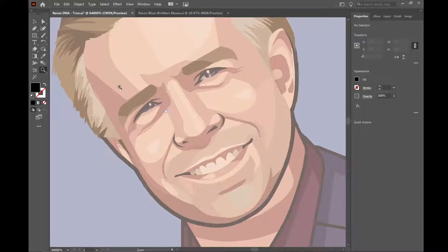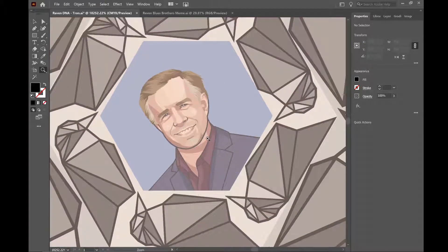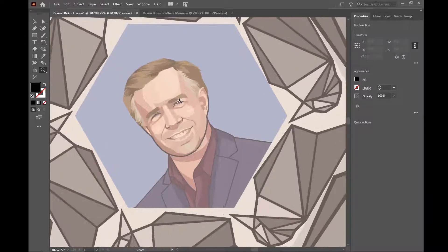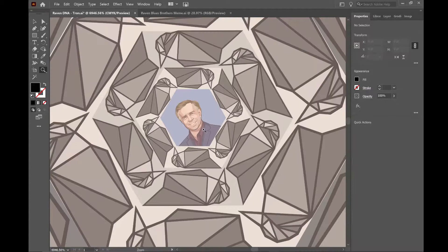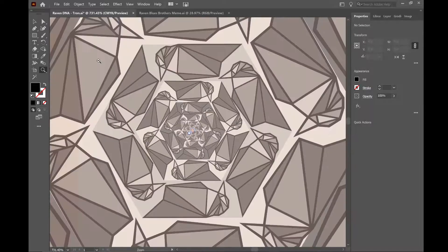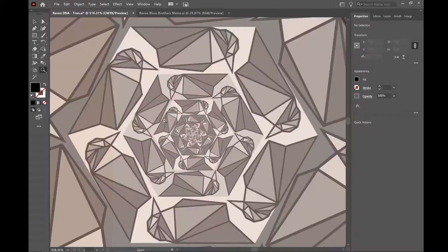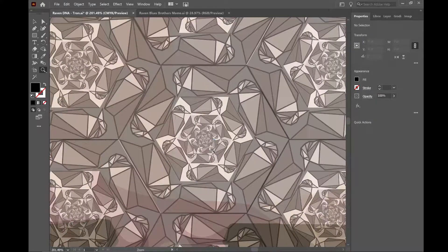Let's zoom out here, let's see how high we can go. Now this is a vector file, so no matter how much you zoom in, how much you zoom out, how big you get this thing, it never loses clarity. It's never gonna pixelate. You can make any size you want — literally any size.